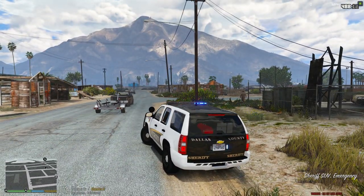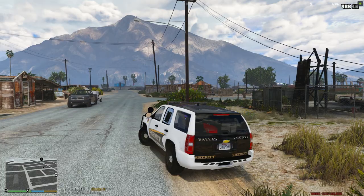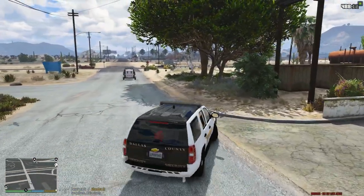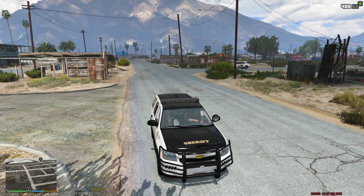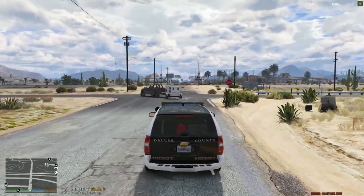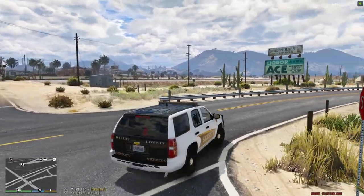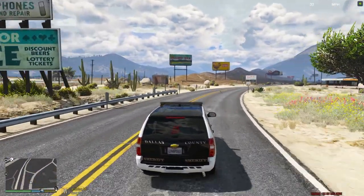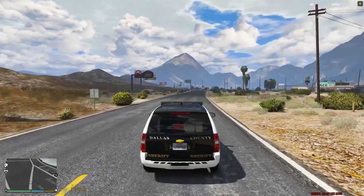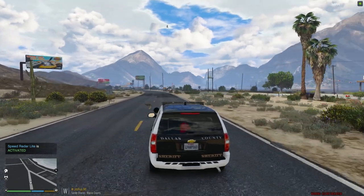All right dispatch, I'm gonna be code four, I had a tow come out to pick up that vehicle - go ahead and show me back 10-8, in service. I'm gonna go ahead and head out on Joshua up to Harmony. Sounds like someone's getting pulled over behind me - or not, that guy walked out in the road in front of a cop, that's what happened.